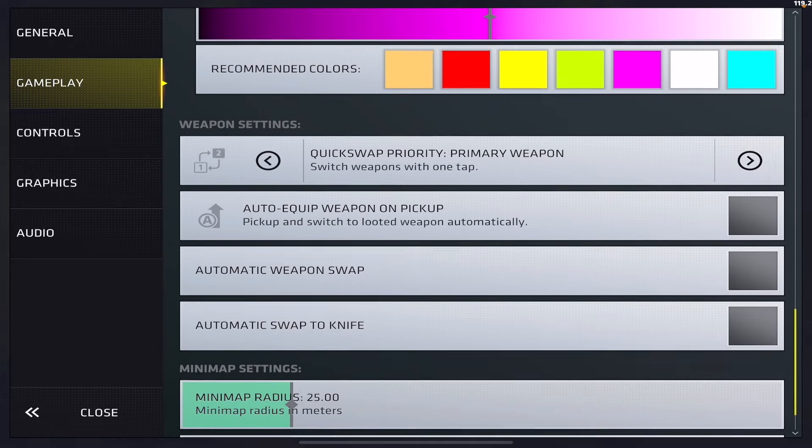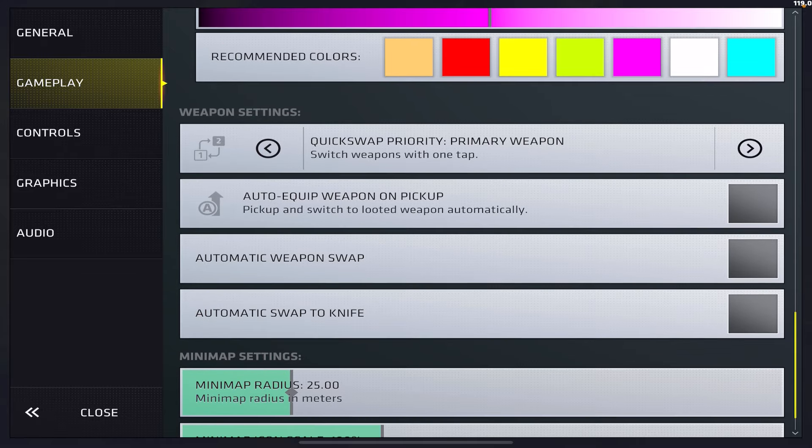Hand markers — you want those on. Hand marker size I keep the same as my crosshair at 33%. Custom hit marker colors is a feature now which I think is pretty cool — you could try bright red or something unique. I didn't even know it was a feature honestly, so maybe I'll try it when I'm back from my trip. Damage indicators — if you use them at all, set them to small. I'd never recommend medium or large because they'll get in the way. If you play with sound on, you probably don't need damage indicators.